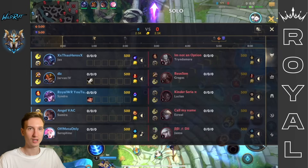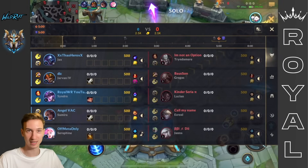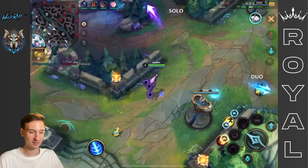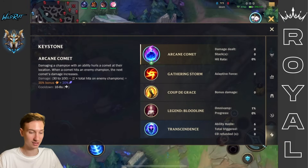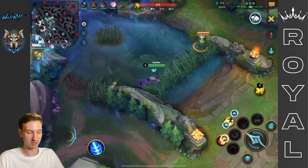Now that we have our strategy ready, let's jump into some gameplay and see how powerful Mejai's can really be, and if it's the boost we need to get to rank 1. We're rank 23 right now — high Grandmaster. So we're in a pretty high-elo game with some of the best players in NA. We're playing Syndra versus Lucian mid, which is a pretty tough matchup.